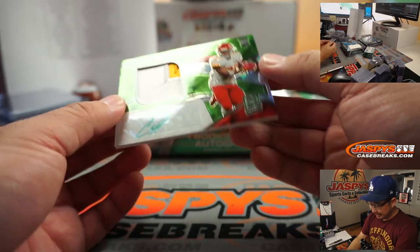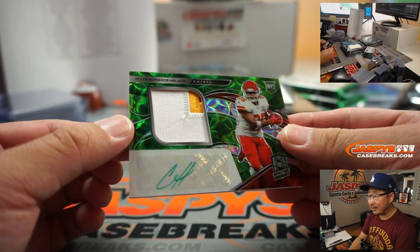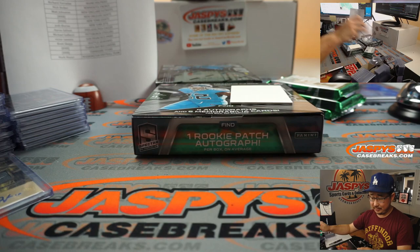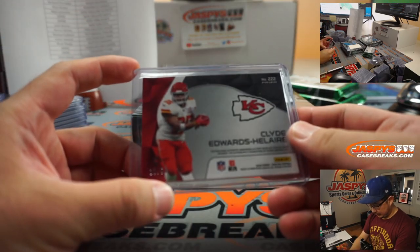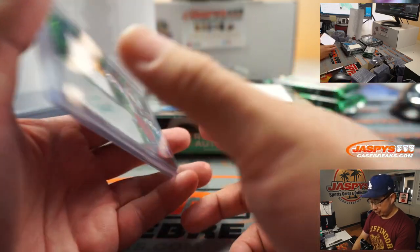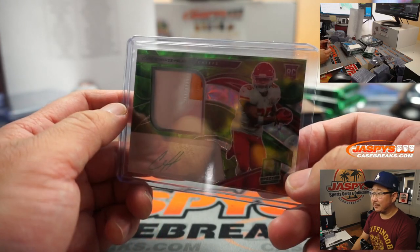There's Clyde Edwards-Hilaire — should we give it three colors? A little bit of red poking out right there. Three-color patch, neon green, and neon green ink. For the Kansas City Chiefs, a number block team, 18 out of 50 — that goes to William H. with the Clyde Edwards-Hilaire. That is nice.